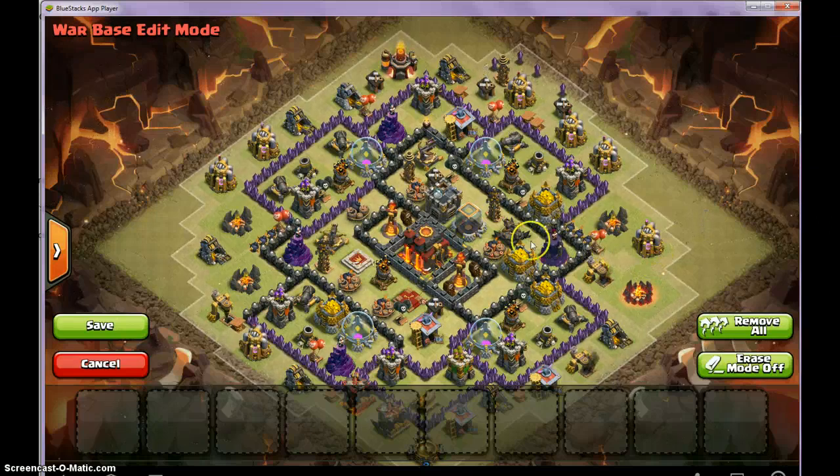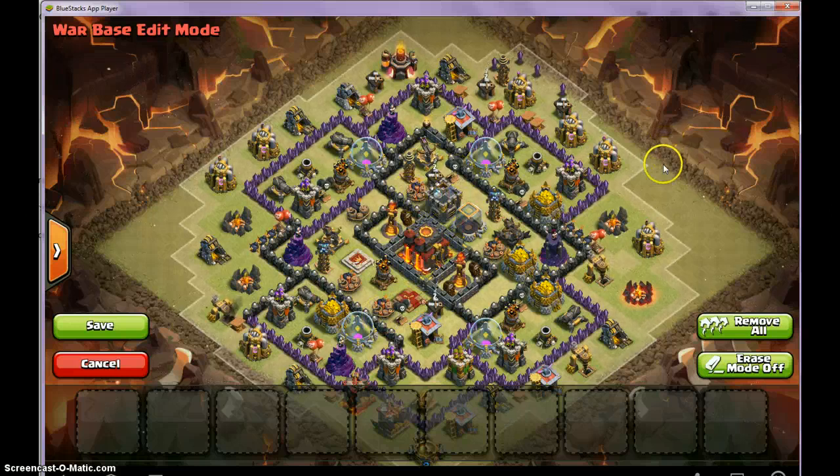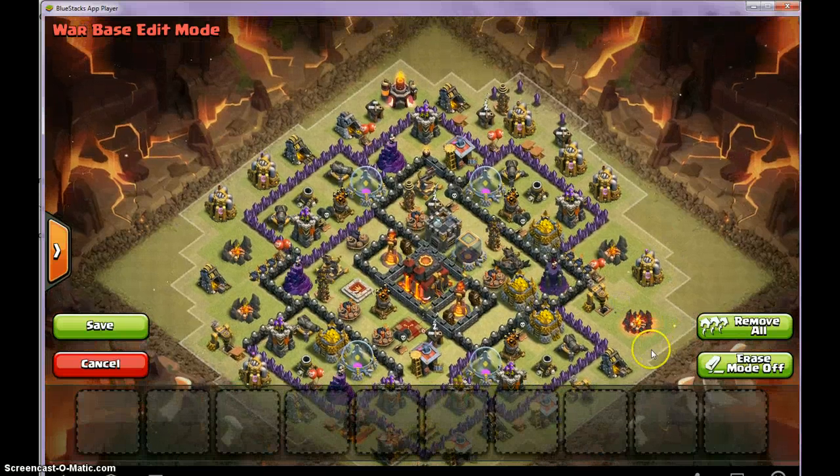Town Hall 9 GoWipe is a bit different because you have two Xbows, more defenses overall, and two sets of Double Giant Bombs. So you need to consider defending against Hogs or defending against GoWipe — and Hogs are stronger in Town Hall 9. But yeah, that's about it.